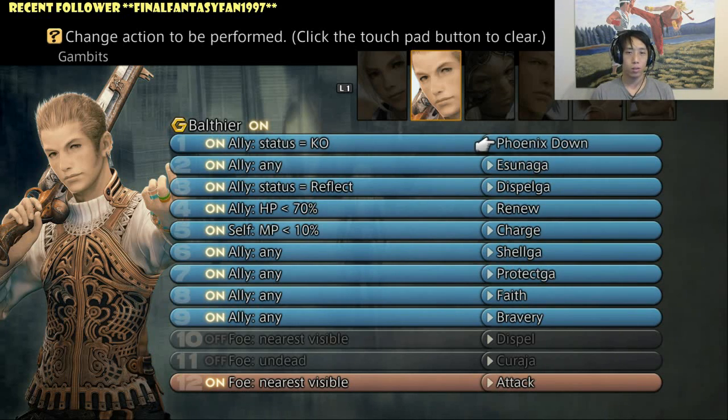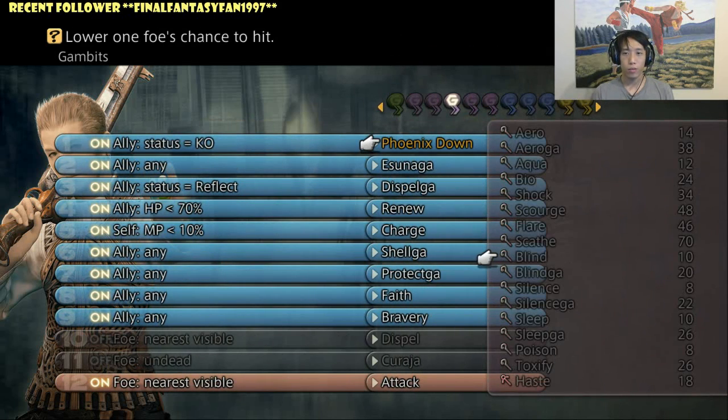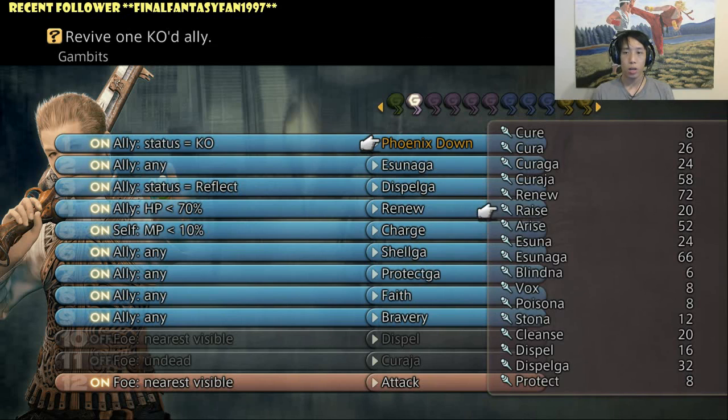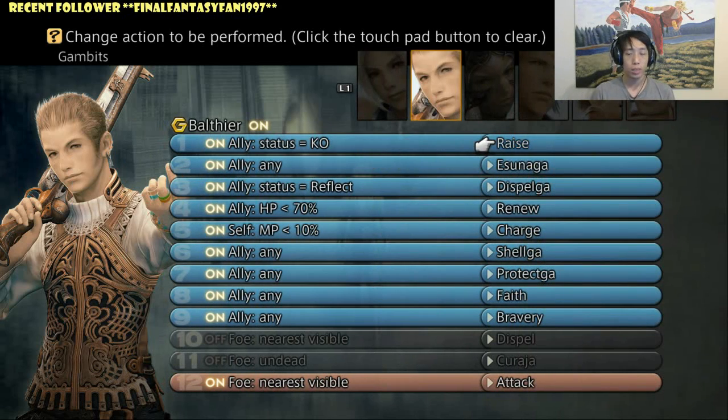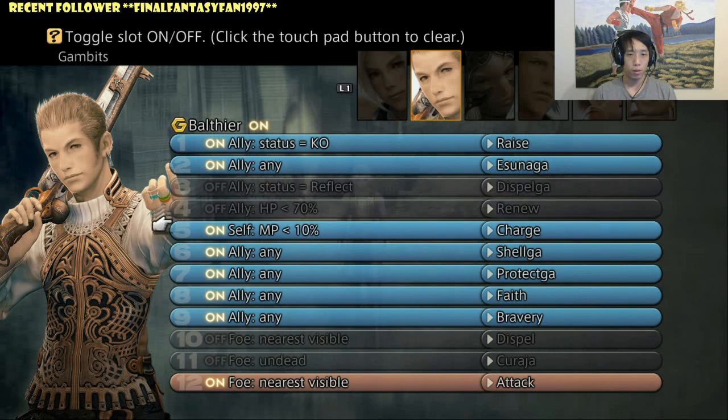If you have access to Raise or a spell like Arise, go ahead and give that to that person because it's better to use MP than to waste an item. Items are very precious in this game, as they are in most JRPGs — you don't want to waste them unless you have a good supply, like 99 Phoenix Downs.